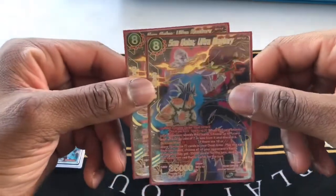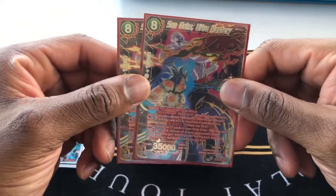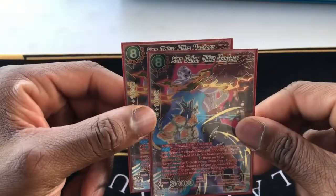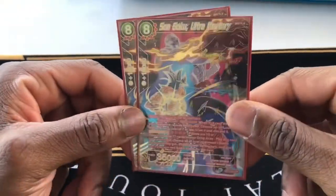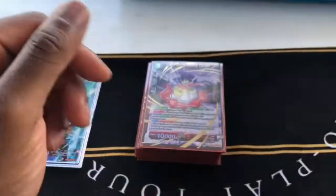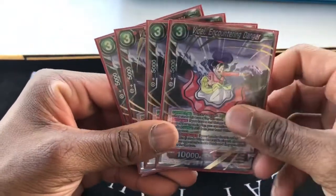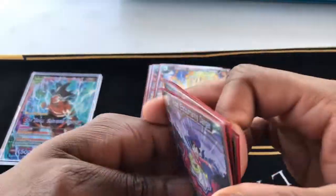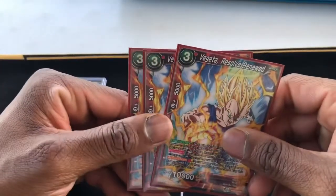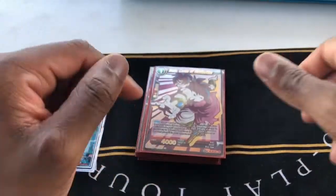Next, we have two Sun Goku's Ultra Masteries. Eight drop, Dual Attack, Double Strike — boat the field. You can look up your opponent's hand. Y'all know what the card does. Next, we have four Vidal Unison. These are a must — I used to run three, but four is good because you have your Unisons. Next, we have three Vegeta Resolve. Renewal, free play, counterplay.